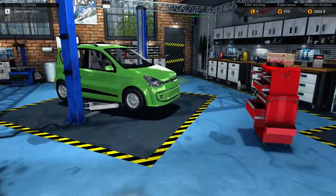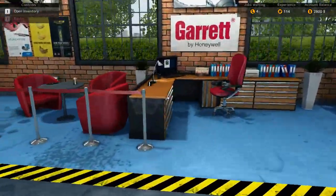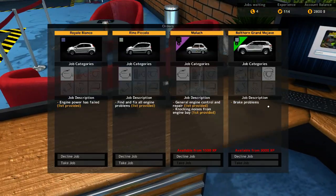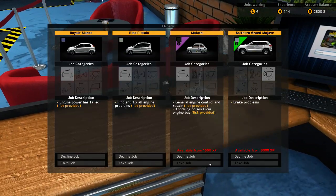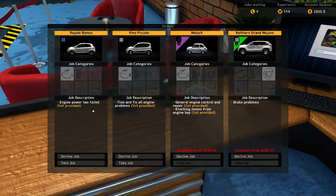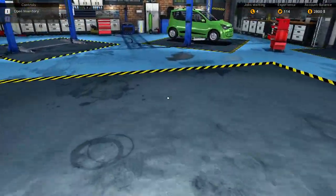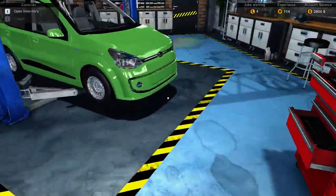Alright, the other car. Let me actually see what other orders we've got, just in case I need to fill in more time. These two are XP locked. Engine power has failed - find and fix all engine problems.